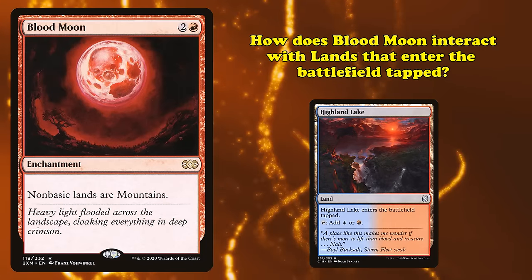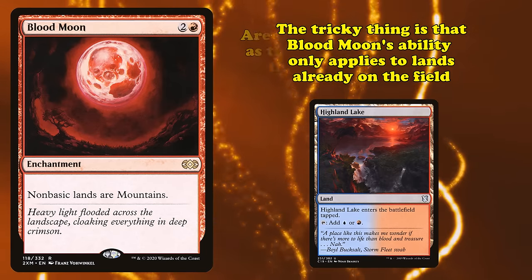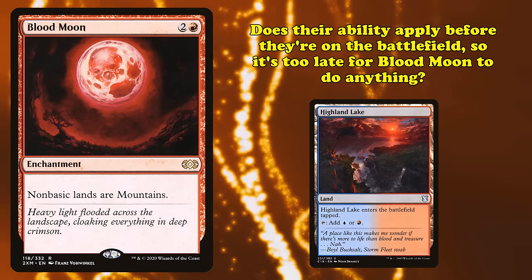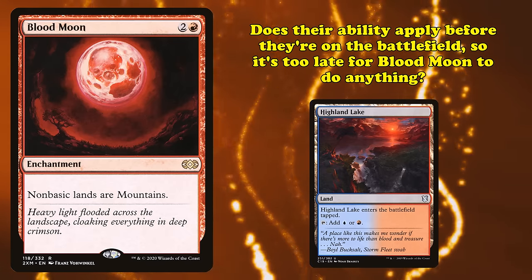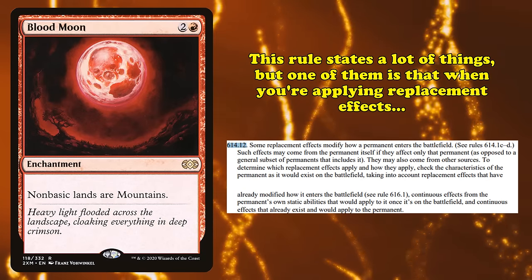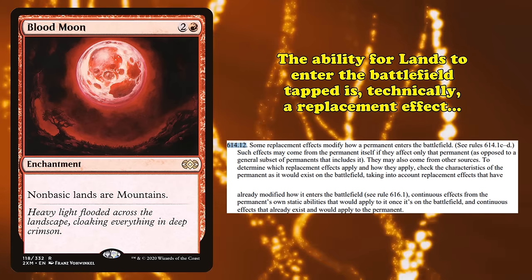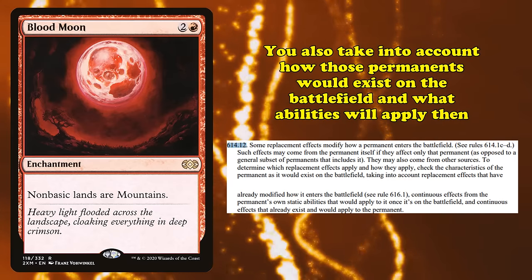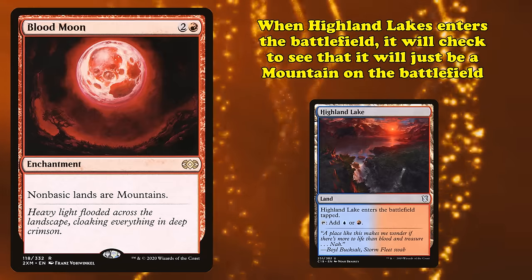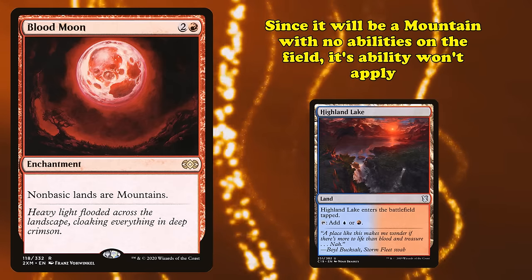First off, how does it interact with lands that come in tapped? This can be a bit tricky because Blood Moon's ability only works on lands already on the battlefield. So are these lands on the battlefield when their ability applies, meaning Blood Moon takes it away, or does it apply before they enter the battlefield, making it too late for Blood Moon to do anything? The answer comes to us in Rule 614.12, which states that when applying replacement effects — which is what these abilities technically are — you take into account how they would exist on the battlefield and what abilities would apply at that point. So as something like Highland Lake enters the battlefield, we see that Blood Moon will make it a mountain with no abilities, so its enter-the-battlefield tapped ability won't apply.